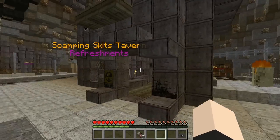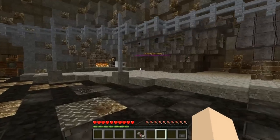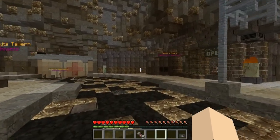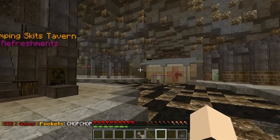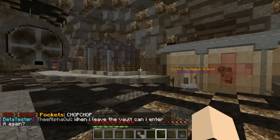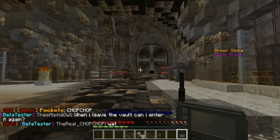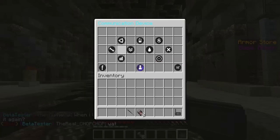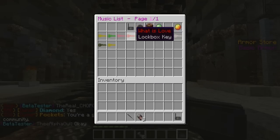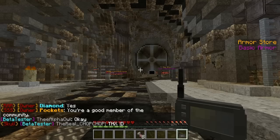Before we get started, this is the vault. They have a tavern here where you can go and get drinks with friends. They have a crafting workshop and different stores around here. There's a general store where you can buy food and different supplies, a medical outpost where you can get med packs and healing, and an armor store where you can buy weapons and armor. They also have a Pip-Boy, which I thought was really cool.